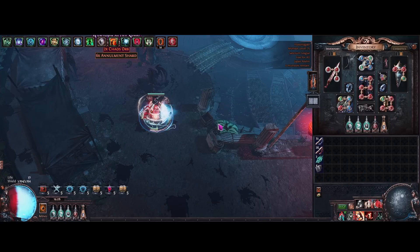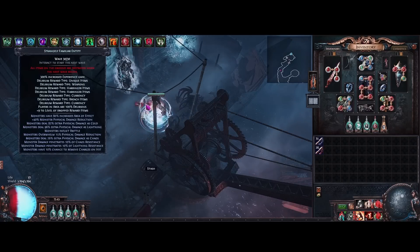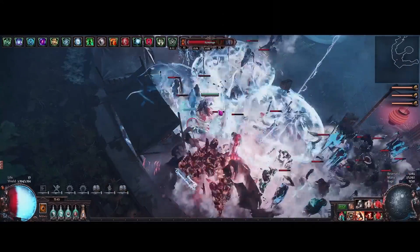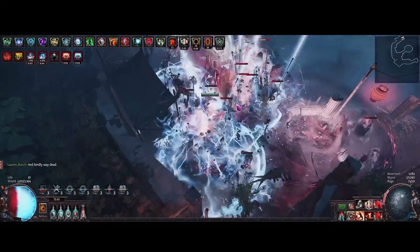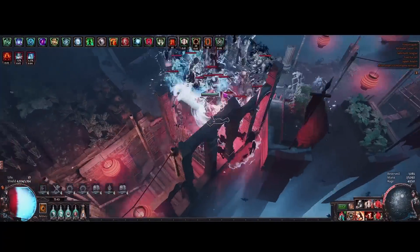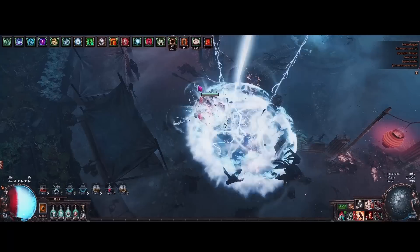First we're going to do a showcase — I recorded a Simulacrum wave 30. This build can do pretty much anything in the game once you get your Mageblood, but Simulacrum is usually what I start playing this build in. As you can see, wave 30 looks like wave one — these guys don't stand a chance. We get a boss to spawn, and we one-shot them with Vaal Smite. That's basically wave 30.